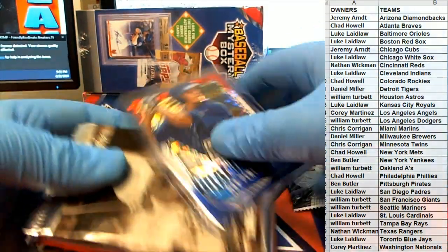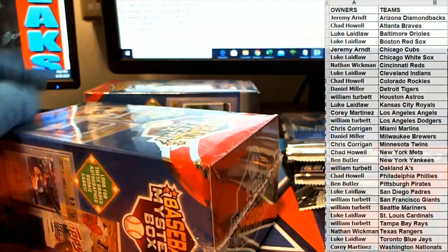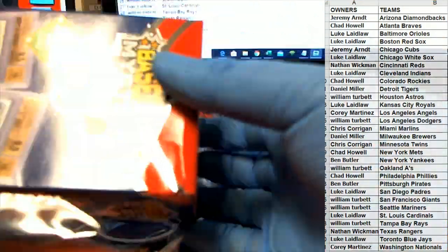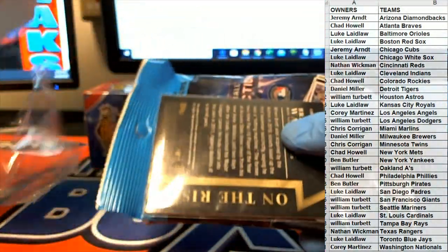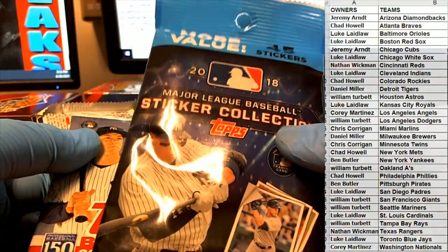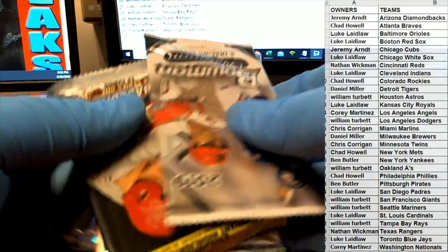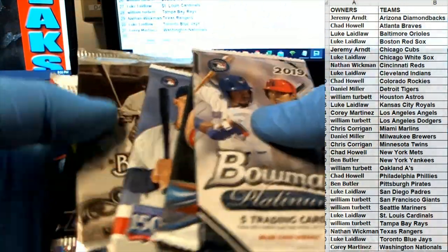Sticker collection. Chad — he's not on, man. You usually watch this video. There we go, Brett Wallace. Another sticker collection. So here's what we'll do — Bowman Platinum, Series One, Series One 18-19. There's some Babe Ruth.